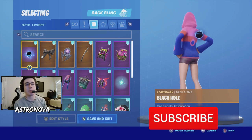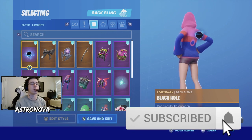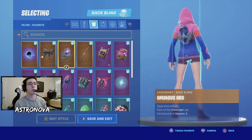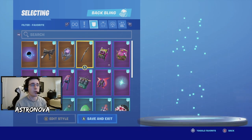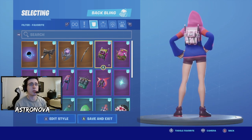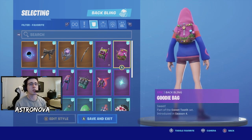To start the back wings off, the first one is black hole. For our second one we have cuddle bow. For our third one we have Avinus Orb. Then we have wolf pack. Our next back wing is blade bag.